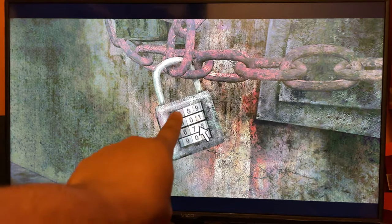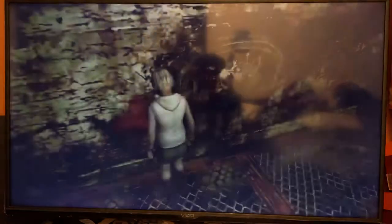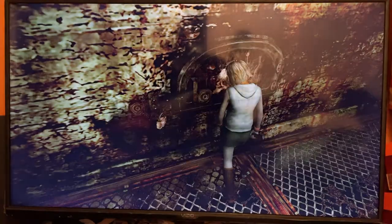I'm using the middle numbers. 3 should unlock — or lock. Now we open the oven door and get our crematorium key.